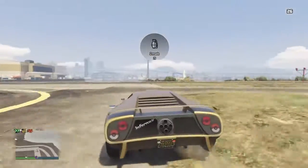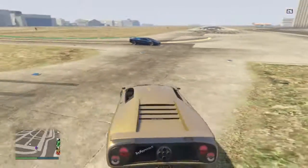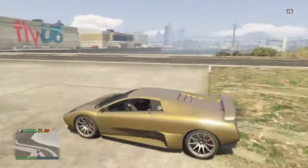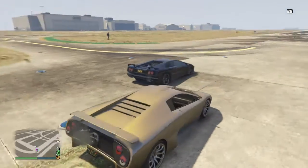As you know, the Infernus Classic is a sports classic, and it's a Lamborghini Diablo. The Infernus, the regular one, it is a Marciago. So let's see — in real life, the Marciago would definitely be quicker.